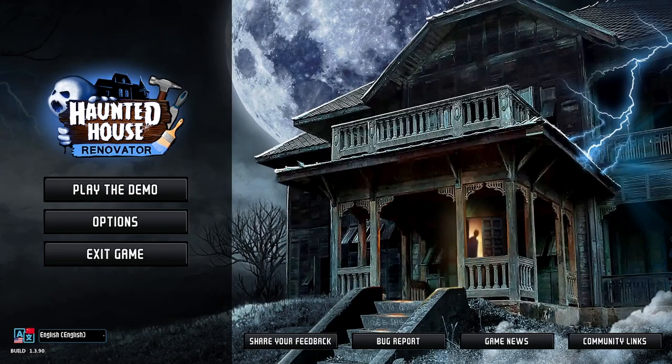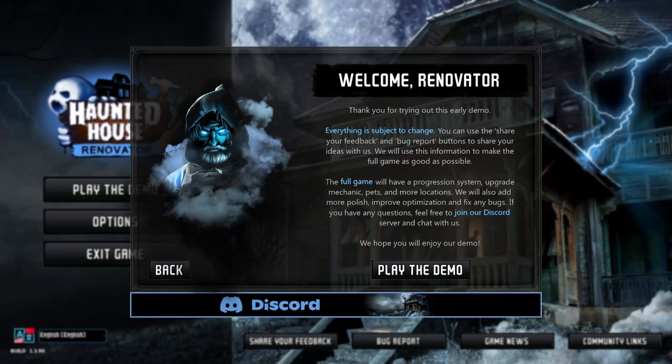Hello everyone, today we're looking at Haunted House Renovator. We've done everything else — renovated houses, cleaned up dungeons, mopped spaceships — and now we're going to fix up a haunted house. This is an early demo, everything is subject to change. The full game will have a progression system where you can upgrade mechanics, pets, and more locations. Bugs can exist, so let's get into it.